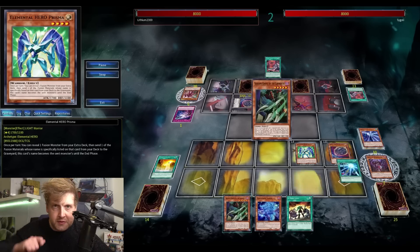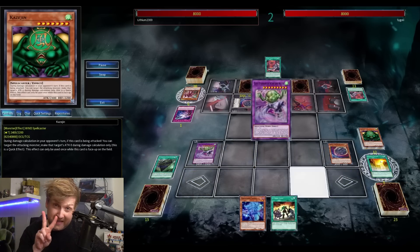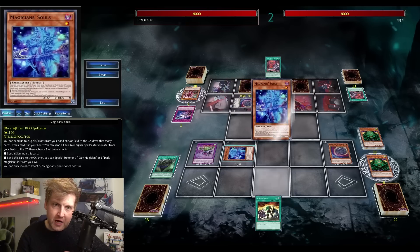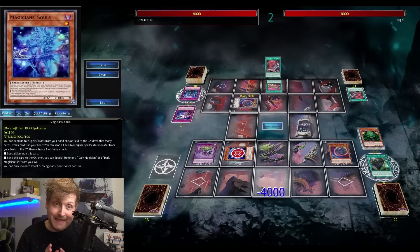Prisma is a cost — sending something to the graveyard — but it's fantastic because it copies the name and acts as a Gate Guardian piece on the field, so it's actually two pieces in one card. This gets out the fusion that negates spells and traps up to two times per turn.